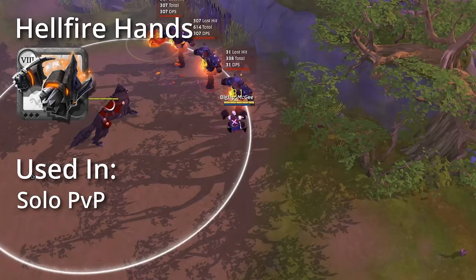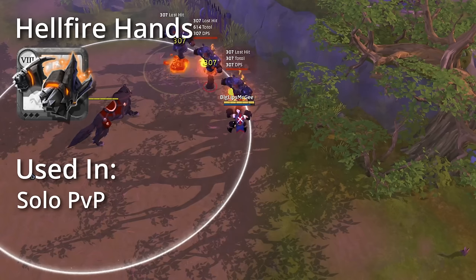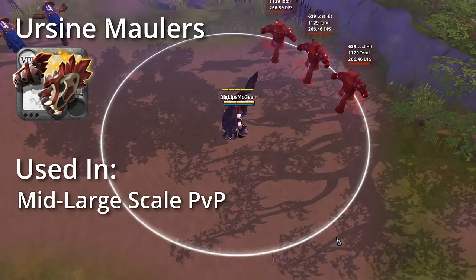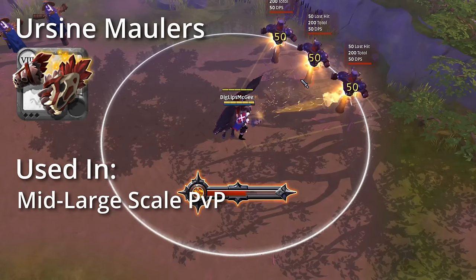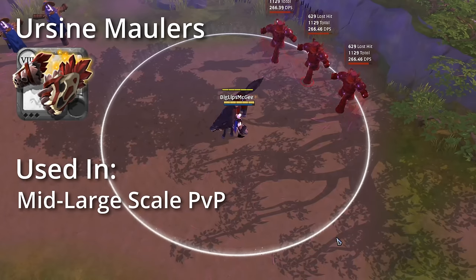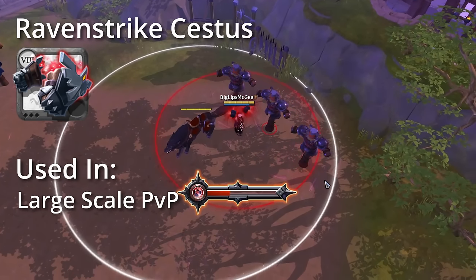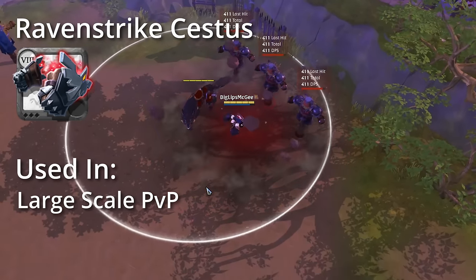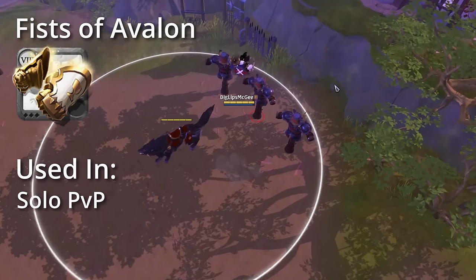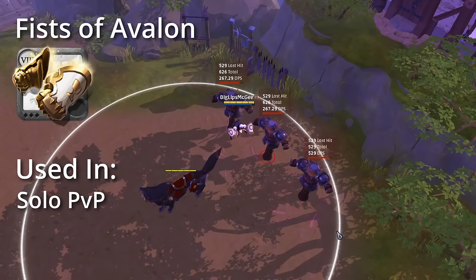Next is the Hellfire Hands, which summon a fiery boulder that bounces three times, dealing damage and reducing healing — mainly used in solo PvP. Earth Sign Maulers repeatedly strike enemies in an AoE cone in front of them and do a burst of damage depending on how many times an enemy is hit at the end of the channel — mainly used for mid to large scale PvP. Next is the Raven Strike Cestus, which slam down and enlarge an AoE around you, dealing damage and knocking up enemies — mainly used in large scale PvP. Last but not least, the Fists of Avalon combo two abilities together: one jump that knocks up enemies, and a big punch that deals damage and purges buffs — mainly used in solo PvP.